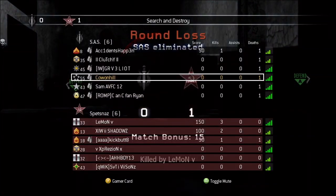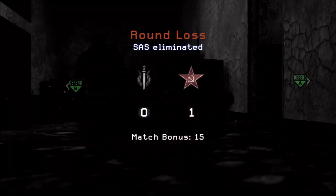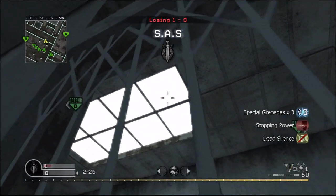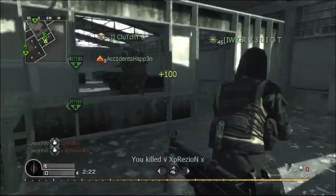So the first round we get destroyed, we only take out one of their people, and the second round I do pretty well. What I do is I throw this spawn nade and I end up taking out their two best guys with the spawn nade, which is pretty nice.